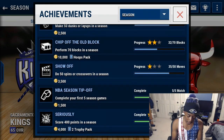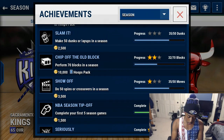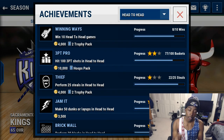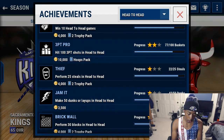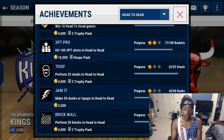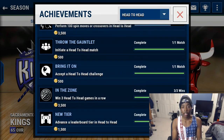There's 10,000 coins for 70 blocks — I'm not too far off from there. Do 50 spins or crossovers in a season, which is really easy. You just tap one of the buttons — not the pass button, not the shoot button, but the other one — and you'll do spin moves and crossovers. You can do all 50 crossovers in one game if you really put your mind to it. For head-to-head achievements: win 10 head-to-head games gets 4,000 coins plus two trophy packs. A hundred three-point shots in head-to-head gives 10,000 coins and a hoop pack. The Thief achievement gives 4,000 coins, Jam It gives 3,500 coins. Make sure you complete all the achievements in the game.